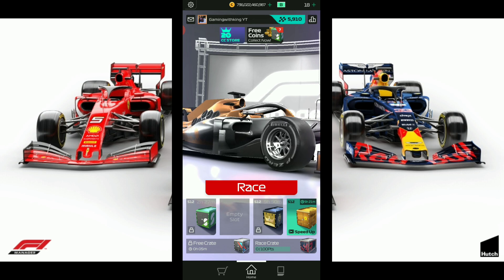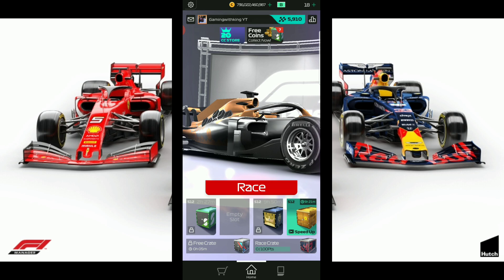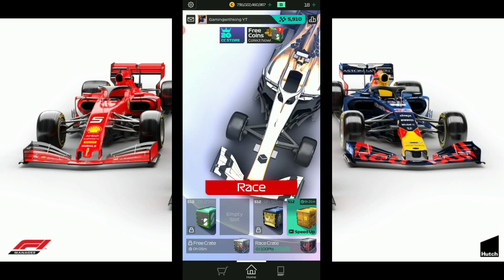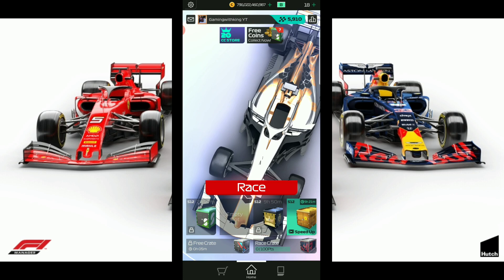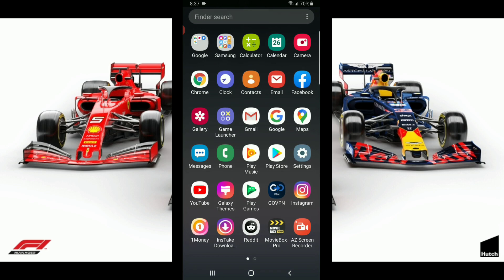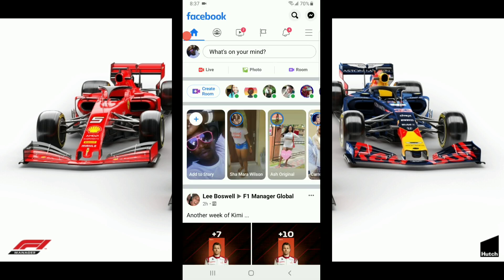If you want to create a new account, this is how it's done on Android. For iPhone, I'm not so sure, but I think it's the same. First thing you want to do is create a brand new Facebook account. Once you've got your brand new Facebook account set up, let's go to Facebook. So once you get your brand new Facebook account set up, we're currently on our main Facebook account.